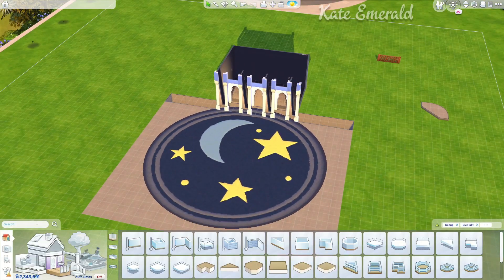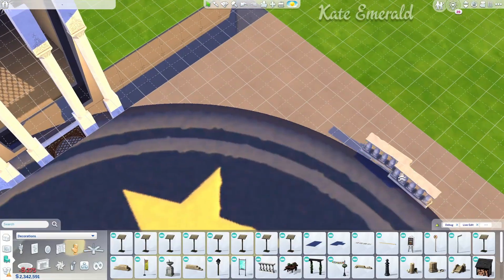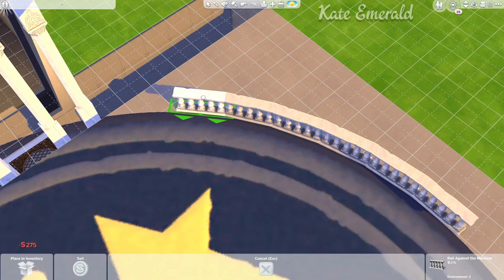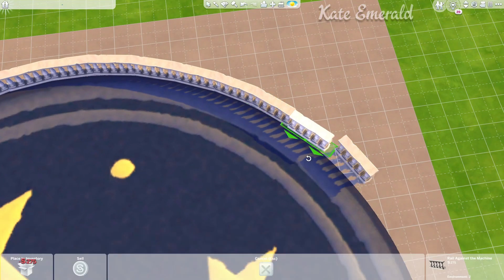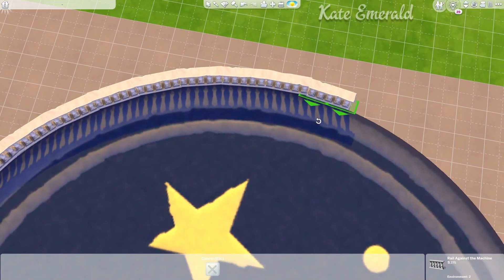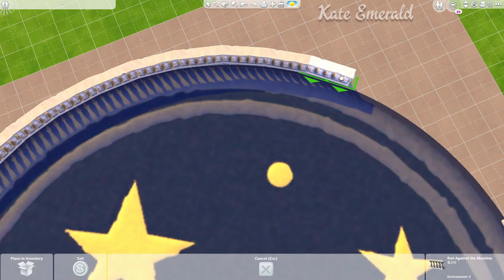For the bridge I've used the base game rug that I'm always using for this, and this fence piece is from Get Together. It's just a decorative fence piece that can be found in the decoration section — where you can find sculptures — so it's not like your regular fence. I'm just rotating it holding down Alt and the left mouse button and following the shape of the rug to create this perfect bridge.